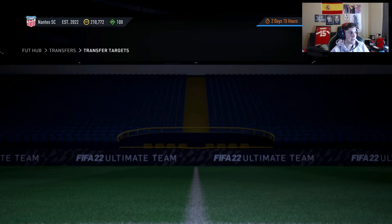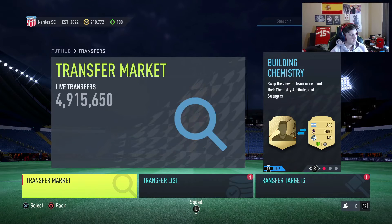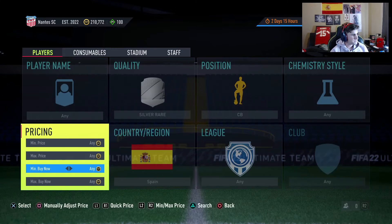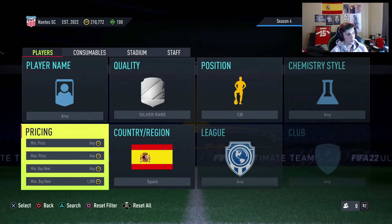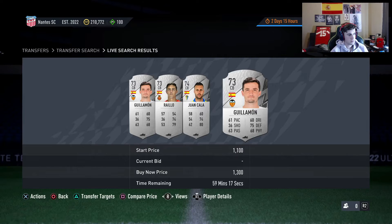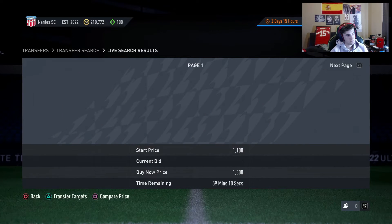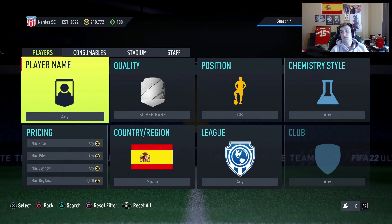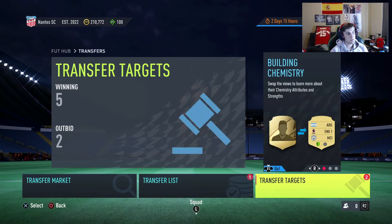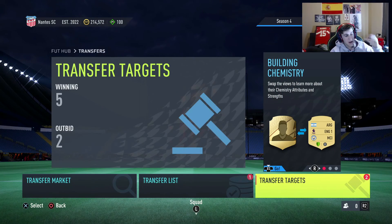We'll throw them on the transfer list and find out exactly how much they're selling for. They're going for 1300 to 1500 coins — so that's 600 coins a piece, around 2k with no effort whatsoever. I could probably sell my 800-850 buys for 1500 coins at the bottom. That's about 2k coins in 60 seconds of effort, which is pretty awesome. That's the single best way to start off your new account — I'd highly recommend going that route.